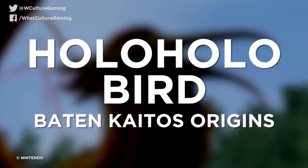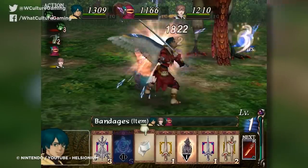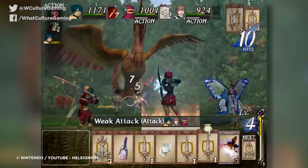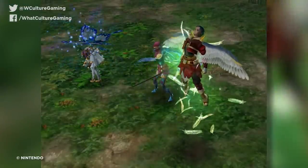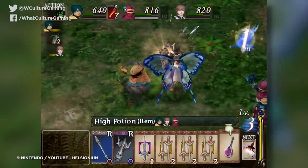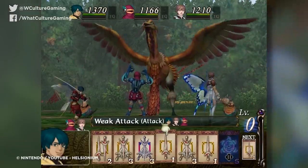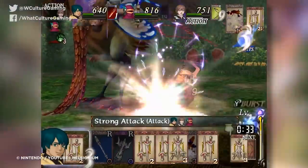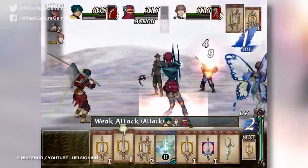Number 1: The Hollow Bird, Baten Kaitos Origins. Cult classic RPG Baten Kaitos Origins has one truly piss-taking example that makes sure the player is 'ready' for the rest of the game by locking them in a hellhole requiring a near-perfect run to succeed. The player is invited to save their game at the end of Disc 1, and the very beginning of Disc 2 immediately throws them into an extremely challenging boss fight against the Hollow Bird. Due to the immediacy of this battle, there's no way to back up if you don't feel ready, and beyond trying some different deck combinations, you're basically screwed if you can't get past it. Most players are advised to create a second save slot near the end of Disc 1, but many who went in blind were forced to replay the 15-ish hours of Disc 1 all over again.